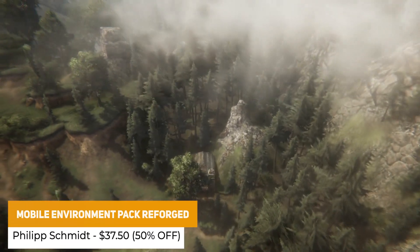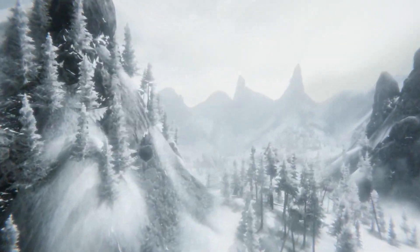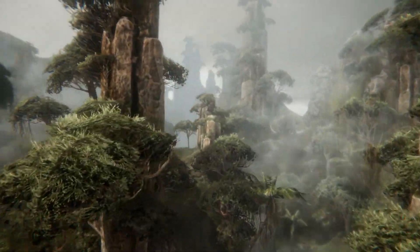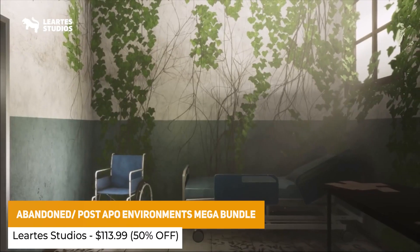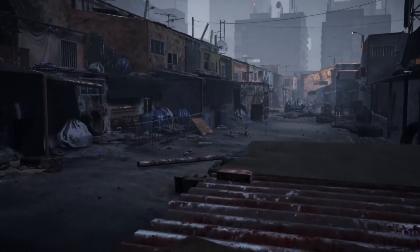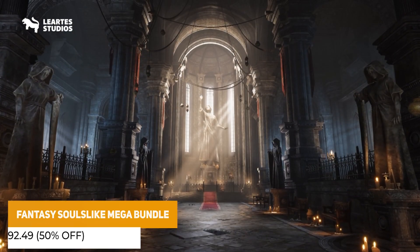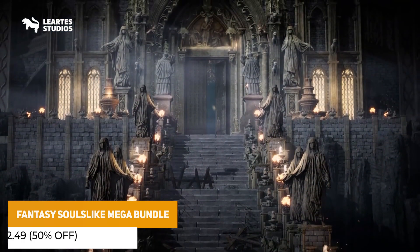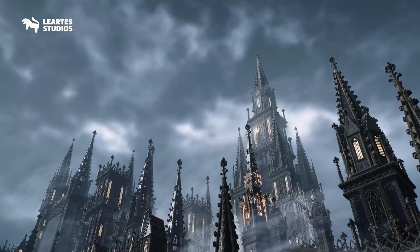We've got the Mobile Environment Pack Reforged for built-in and the URP pipeline with over 800 different lightweight game-ready prefabs, LODs and only one texture per material, so it's as light as humanly possible. I'm just going to finish off this section by saying there are two specific mega bundles from one developer. The first one is the Abandoned Post-Apocalyptic Environment with five different massive collections of post-apocalyptic scenarios, and then the Fantasy Souls-like Mega Bundle which includes another five packs with castles, towns and caves — and they both have incredible detail so be sure to check those out too.